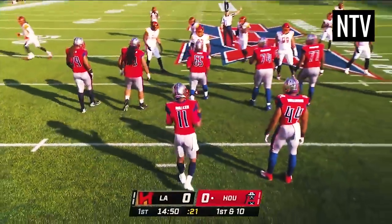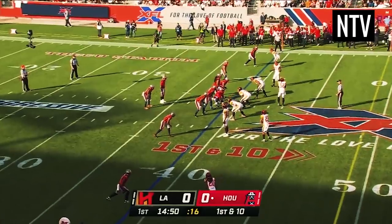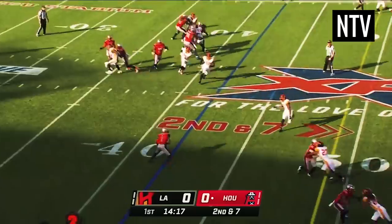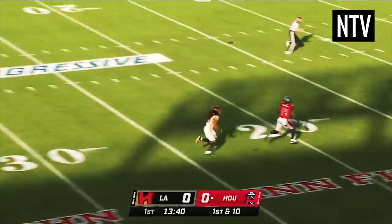The team with possession of the ball is known as the offense, and the team without the ball is the defense. The job of the offense is to move the ball up the field and score points. This can be done by either running forwards with the ball, or by throwing it up the field for a teammate to catch.